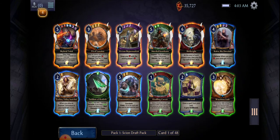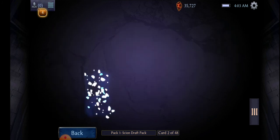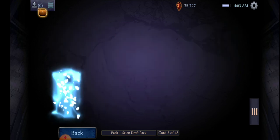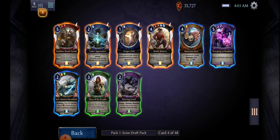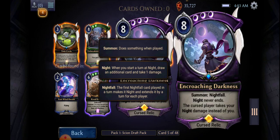We're going to draft a red deck — red and black. We're going to pick small weenie creatures, really cost effective. We're not going to get blinded by the really big legendary cards anymore, because I know you can't keep them, so no point in choosing them. I'm looking at these options here.